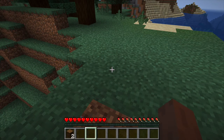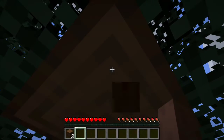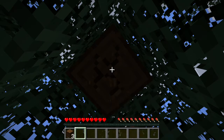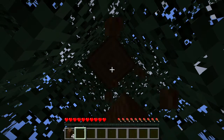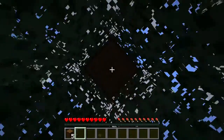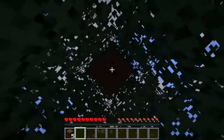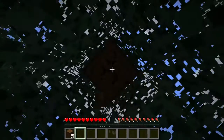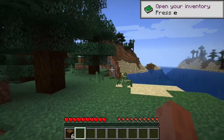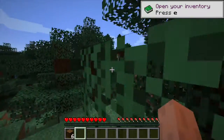I'm figuring out how to move slots in my inventory and how to do all of that. I'm still getting wood — the first thing you do in Minecraft is get wood. You've got to punch the trees. As you can see, there's an ocean right there and spruce trees everywhere.